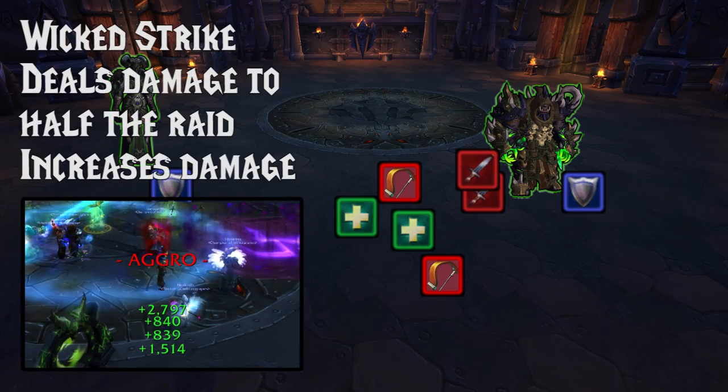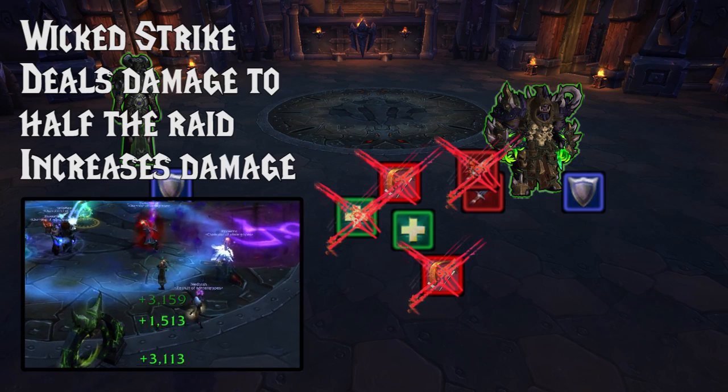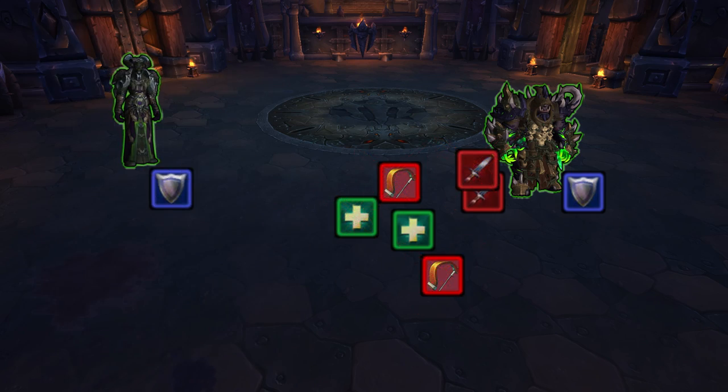Below 30%, he'll start casting Wicked Strike. This is a decent amount of damage to the raid, and every time it's cast it increases in damage. That casts continually throughout the fight, even after he dies. So that's why we kill him second.